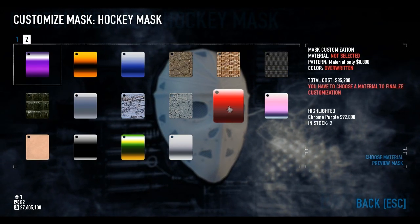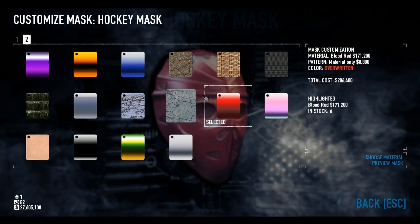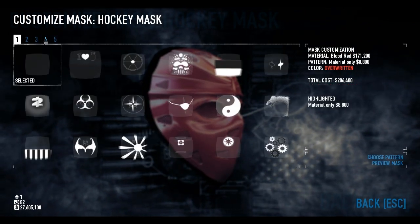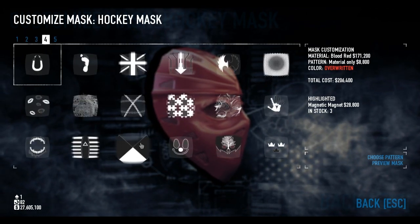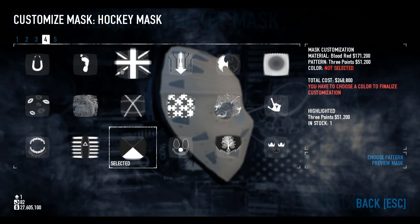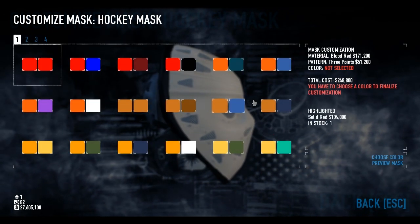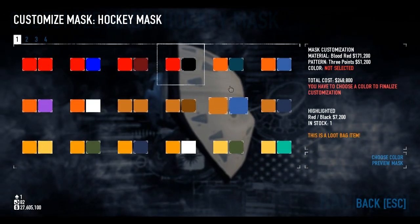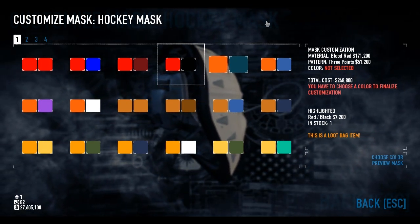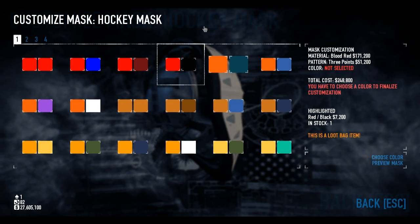The material we're going to want is blood red. Any of the reddish materials work, but blood red gives that extra sheen we're going to want. For the pattern, we want the three points — I'll talk about the issues concerning three points when I've done the mask, as it's impossible to get it just right. And finally, we're going to want black and red as the colour, because those are the only two colours on his face.